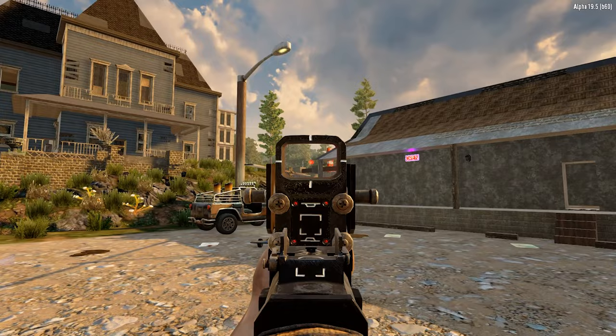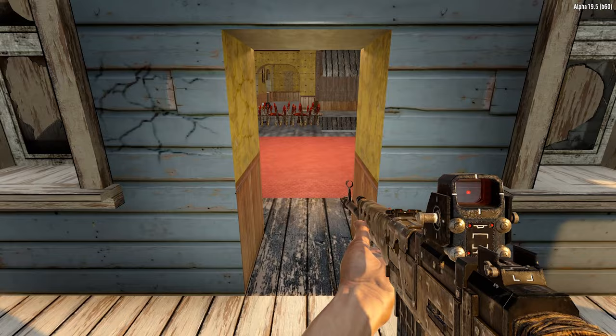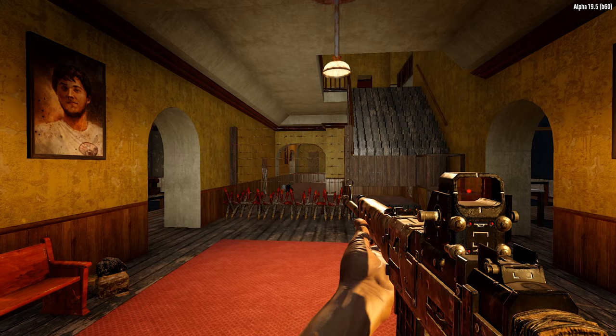They shouldn't climb up here — they have no reason to, basically. So this has been hopefully, tentatively, resolved. Now as we walk in through the porch, the door has been removed. That is one of the things I'll probably have to go into creative to get, because you can't get the white doors. You can buy some stuff from the trader, so we'll do as much as we can with that.